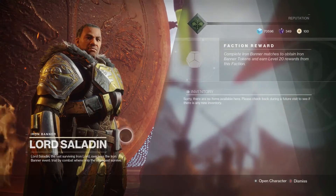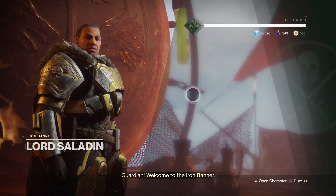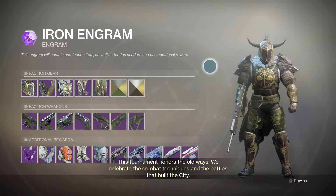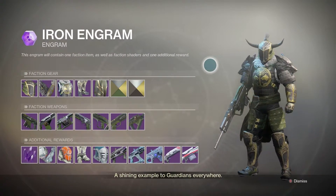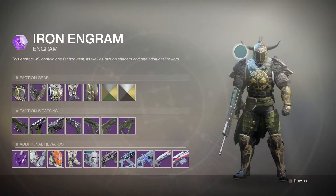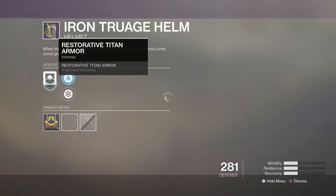Now let's move on to the Titan. Opening up the Iron Engram — here's what the Titan armor looks like. It looks really awesome, very similar to the Warlock set. The noticeable difference is the pauldrons, which have wolf heads on each side. It's got kind of the same helmet and chest armor design. The boots are a bit different from the Warlock's, but overall this is a really cool Titan armor set.